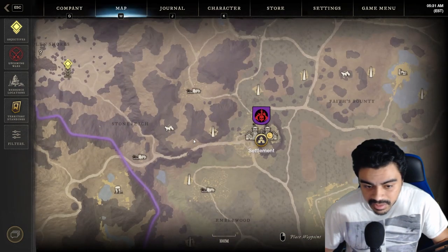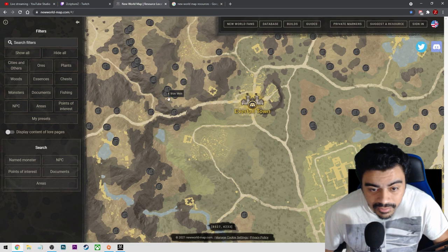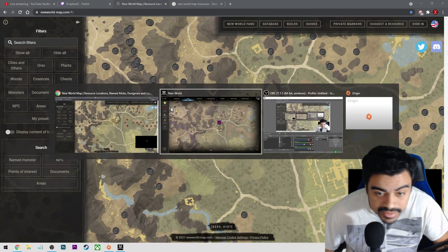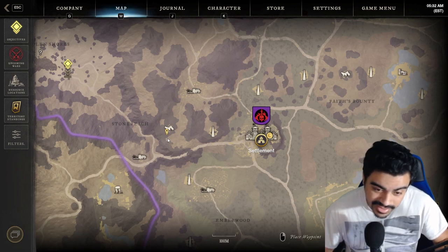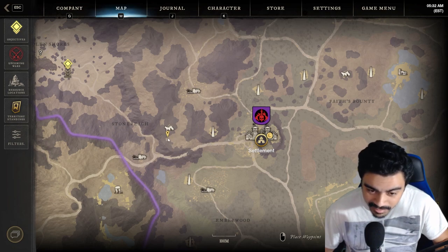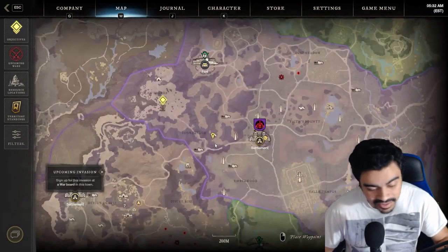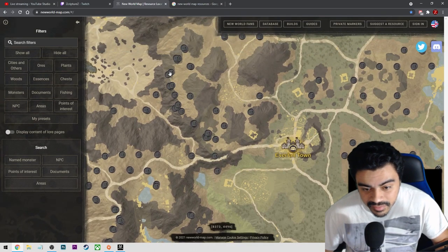That cluster was up in Everfall. Right there is the cluster - it looks like it's right in between here. You still need to know how to navigate a map, but you just right-click and put the marker right there, then go to that location. You'll find a bunch of iron ore. I already know this spot is one of my favorites, so I'll follow along that mountain and just keep going.